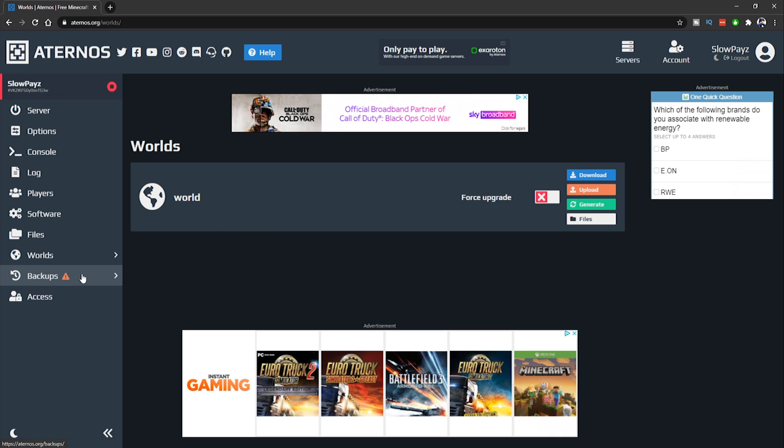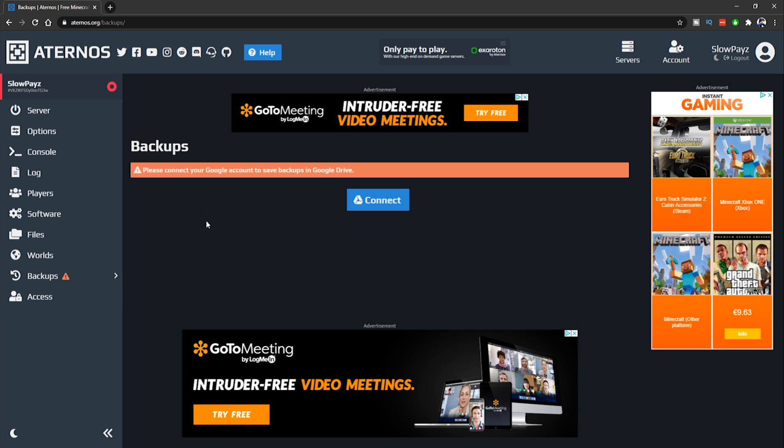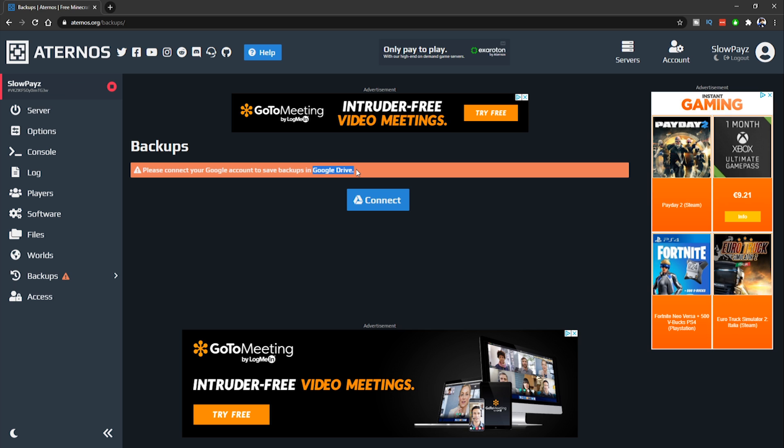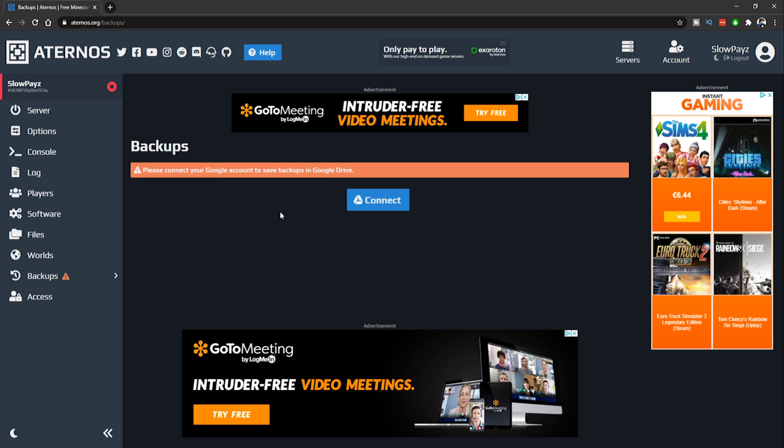Wait for it to upload and your world should work perfectly when you start the server. In the Backups section, you can back up your Minecraft world and all your saved options. You'll need a Google account and Google Drive for this — just click the Connect button to link it.